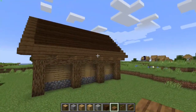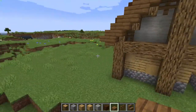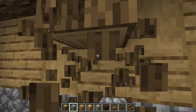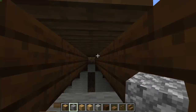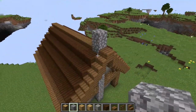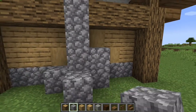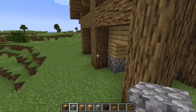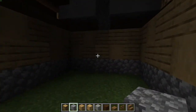The next thing is an optional feature, but I'll show you how to do it anyway. If you replace this log all the way to the roof and get a column of cobblestone and wrap it around like so, there we go - you've got a chimney which can be connected up inside.